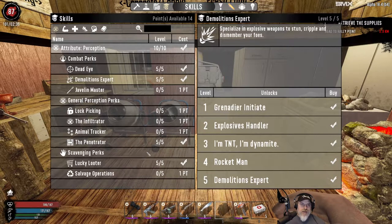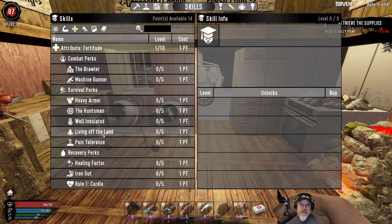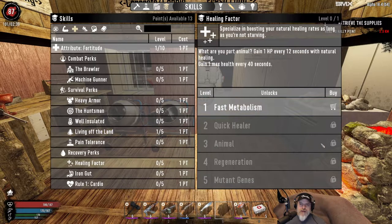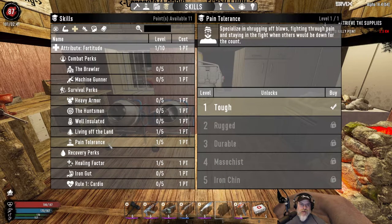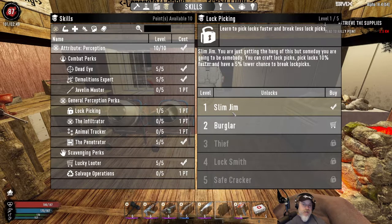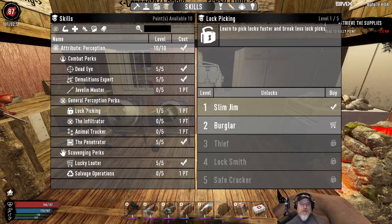That leaves us 14 points to play with. I want to go to fortitude and make sure we take the first point in Gatherer so we can at least get two items from our crops. We're probably going to do Healing Factor just so we can heal over time, and we should probably put a point into Pain Tolerance. We're not going to use machine guns in this build so no points into Machine Gunner. We still have 11 points left. Since this is a stealth build - kind of an assassin thief type character - we're going to take just the first level in Lock Picking, which lets me make a stack of 50 lockpicks. They're super cheap to make and it fits with this build.